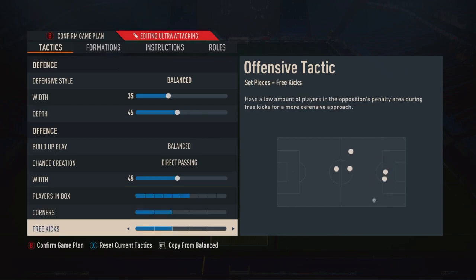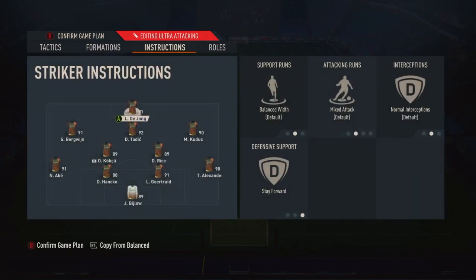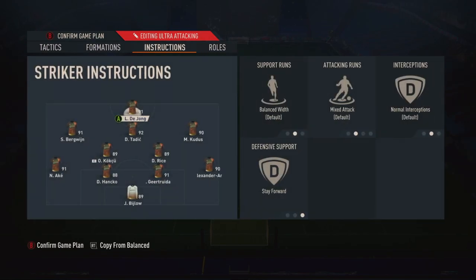Corners and free kicks I have on two each. I score my corners — that's about all I can say. Free kicks I don't get that many of, so it doesn't really matter. In terms of actual tactics, we'll start with the striker. We have him on stay forward — just stay up there, hold the line, push the defensive line back. Because if you don't have him on stay forward, their defensive line can push up and squeeze your team, putting way more pressure on you. With De Jong on stay forward, he keeps their defensive line in check.